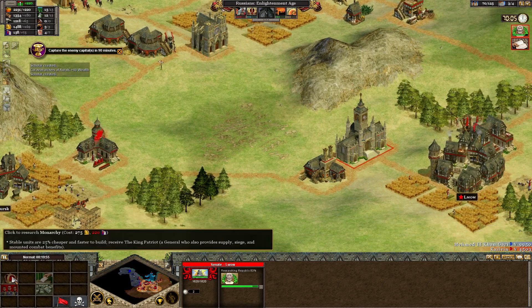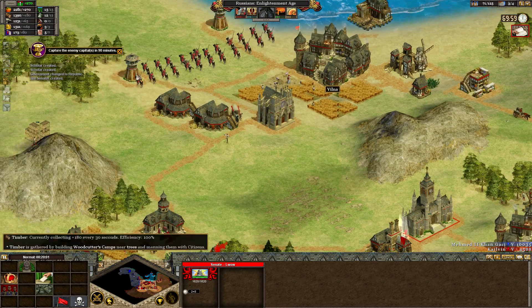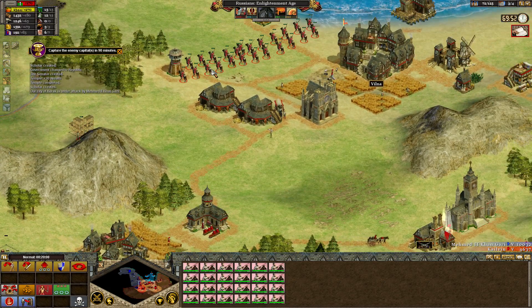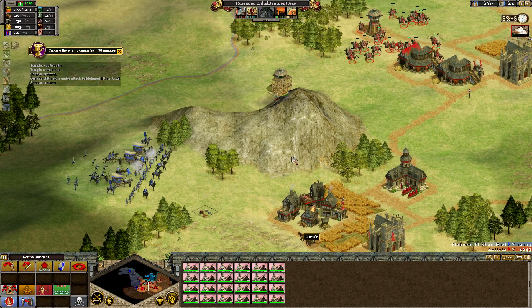Republic improves our cap further — now we're getting two hundred and seventy food. We're being flanked in Kursk, and it appears they decided to bring the supplies this time.